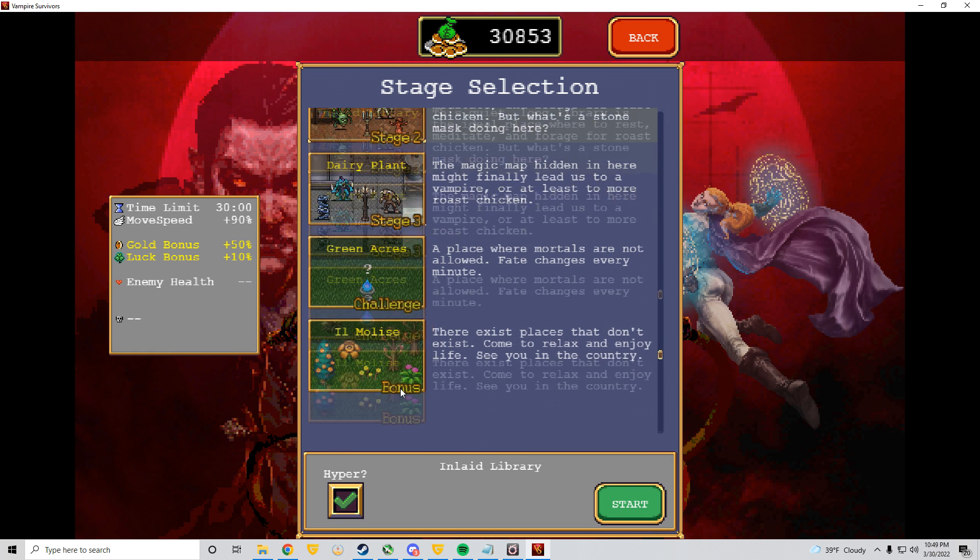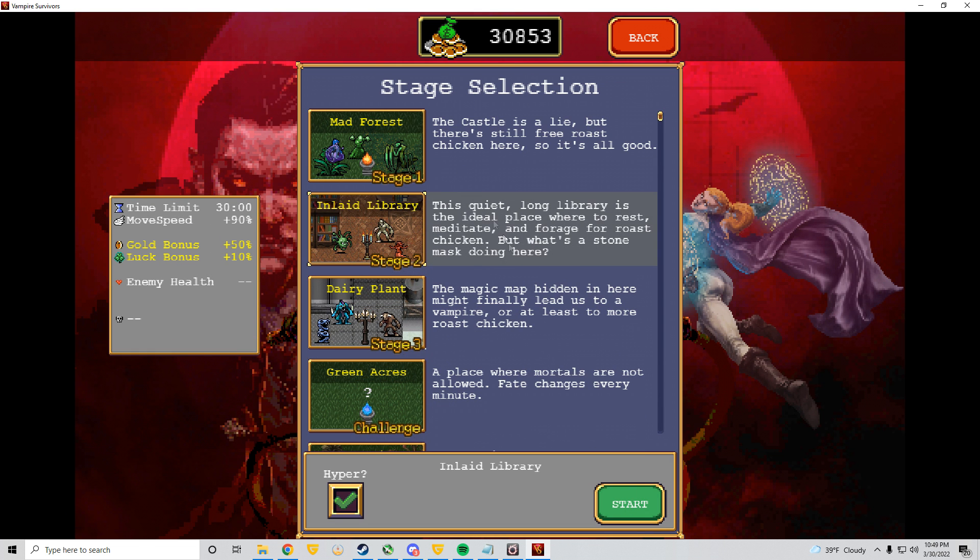Vampire Survivors is a top-down pixel art roguelite, almost reverse bullet hell with inspirations in Robotron, Castlevania, and Crimsonlands.